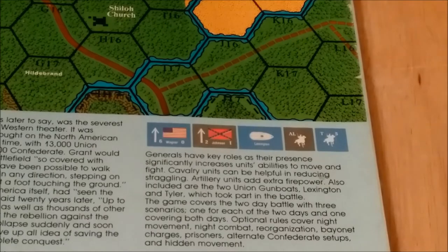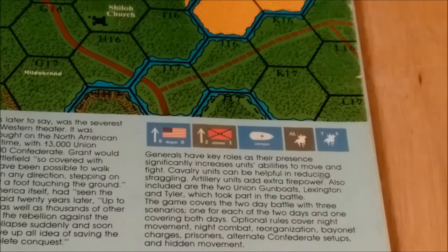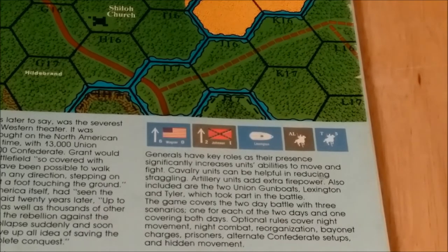Generals have key roles as their presence significantly increases units' abilities to move and fight. Cavalry units can be helpful in reducing straggling. Artillery units add extra firepower. Also included are the two Union gunboats, Lexington and Tyler, which took part in the battle. The game covers the two-day battle with three scenarios, one for each of the two days and one covering both days. Optional rules cover night movement, night combat, reorganization, bayonet charges, prisoners, alternate Confederate setups, and hidden movement.